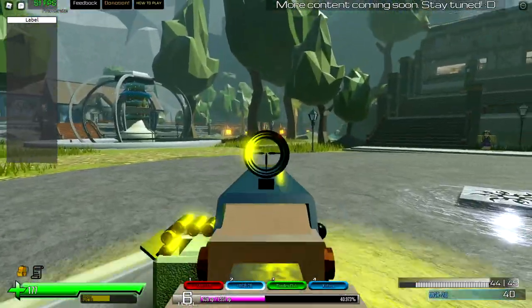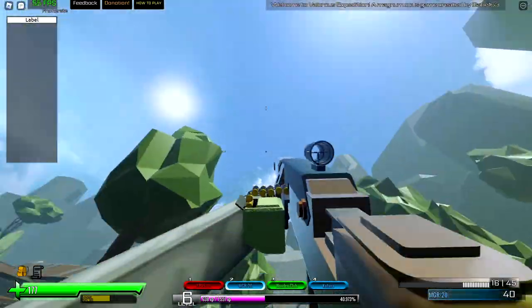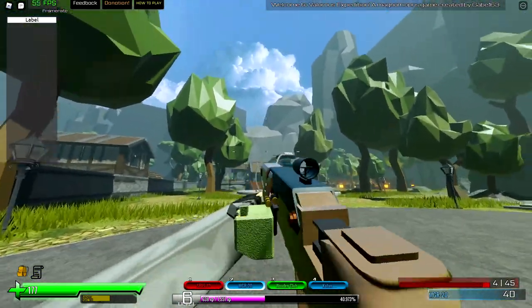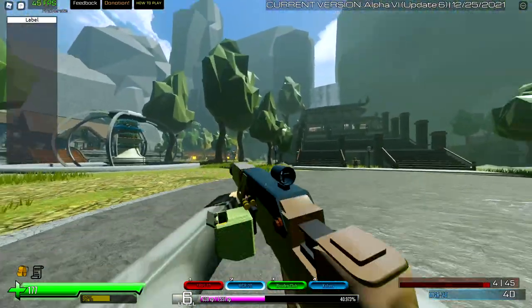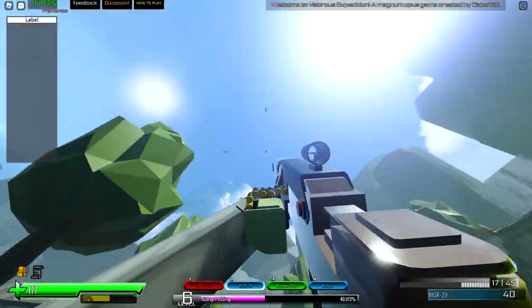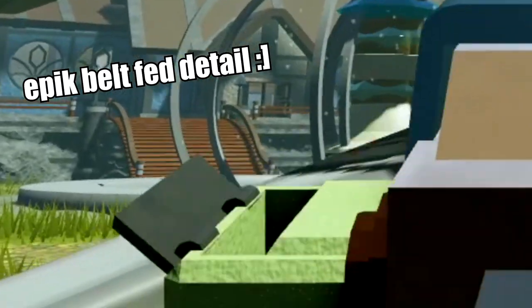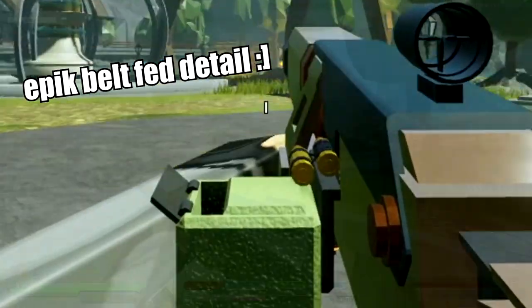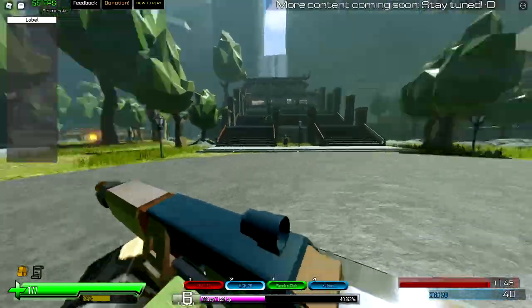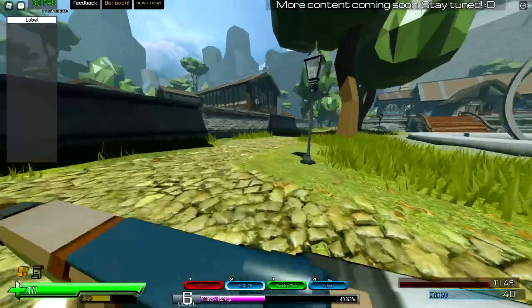I don't have ammo for Shark and Shell, but you may notice the little details in it. Like when you start running out of ammo, the belt feed starts to get chambered inside the gun. And when there's no more ammo to chamber, it starts to look like that. Really cool details, you guys. It looks cool, in my opinion — I want to put some realism in it.